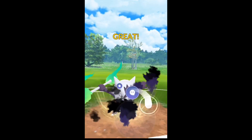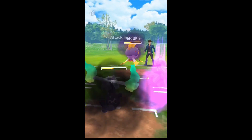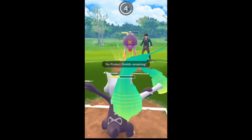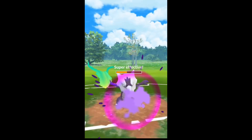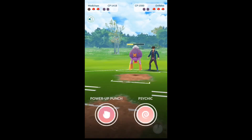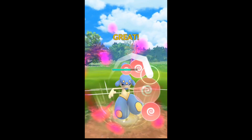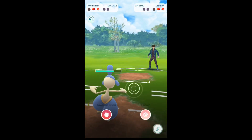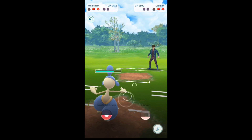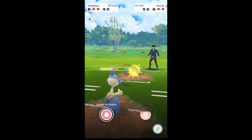We get to the shadow ball — shadow ball — and he shields again, so we're kind of in a bad position. But both shields are down on both sides. That's gonna go down, and then we're gonna bring out our Medicham. Gonna hit the psychic, missed a couple bubbles there, but psychic is enough to take down the Driftbloom.